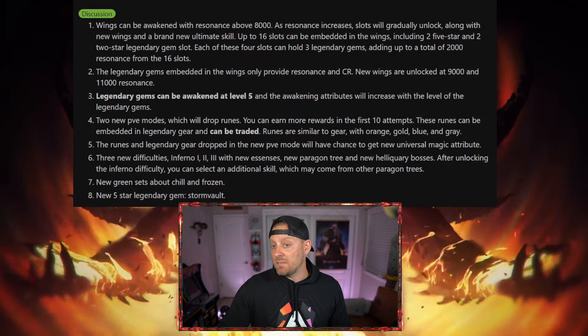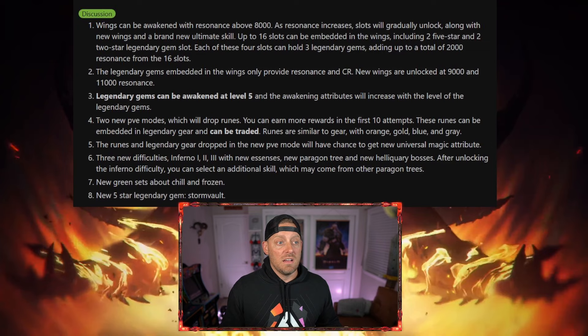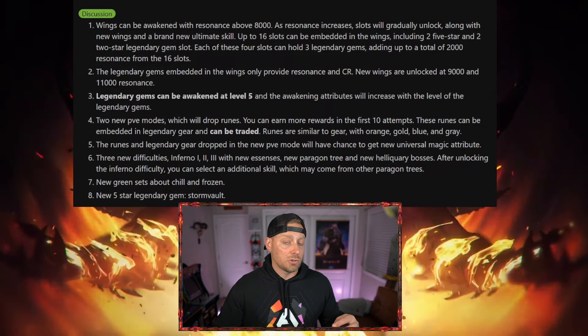Number three: legendary gems can be awakened at level 5, and the awakening attributes will increase with the level of the gem. As it sits right now, you could only awaken a gem slot if the gem reaches level 10. But they're going to allow awakening at level 5 because a lot of people can't awaken a slot for a 5-star gem. This changes the game entirely — you can now get awakened bonuses from a 5-star gem at rank 5. A lot of people were building with 1- and 2-star gems to get those awakening bonuses, but now people using 5-star gems that aren't even max can get a hand on those same bonuses, and it's going to change how builds look. I anticipate seeing a lot more 5-star gems being used in the near future.